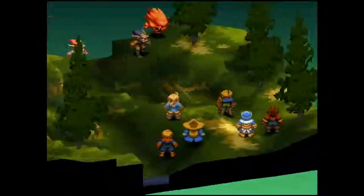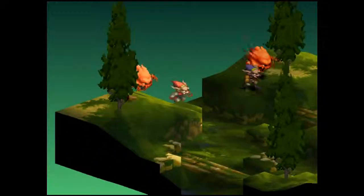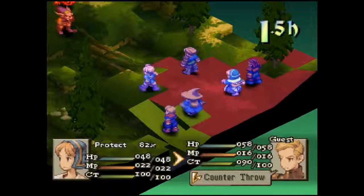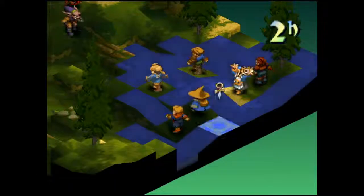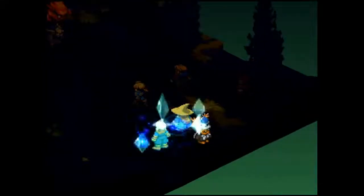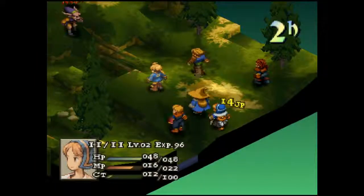This is the first all-monster encounter that you run into. It's not hard, but it's very dangerous. The bombs are particularly nasty. One very important trick to this fight is to stay spread out. Cast a little Protect early on. Cookie Girl has a knife equipped which gives her 7 speed and really gives her an advantage — she's way faster than anything else, which comes in handy because she's kind of a healer.